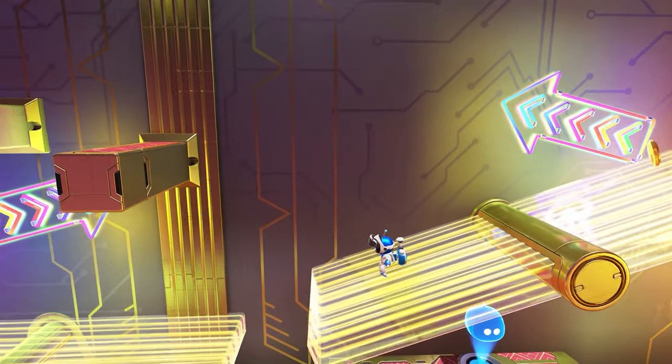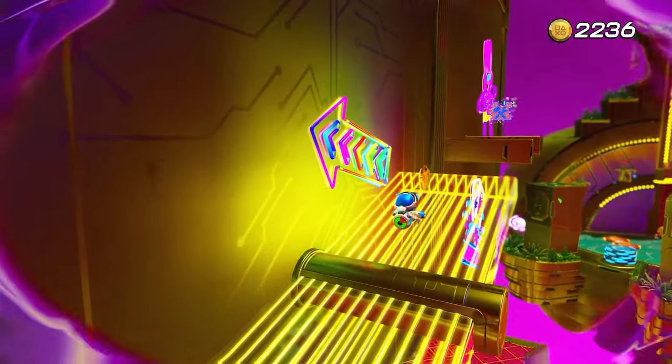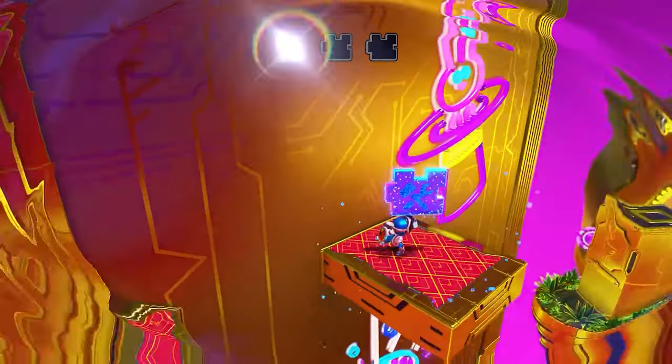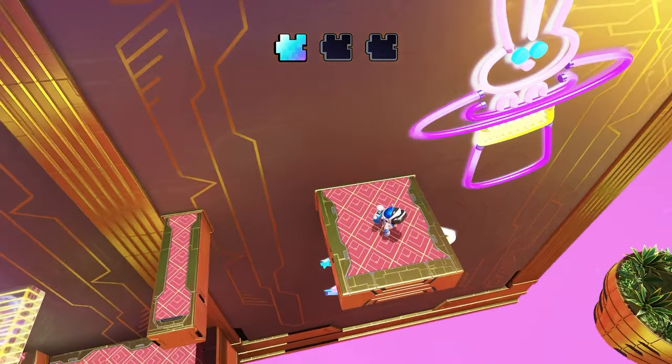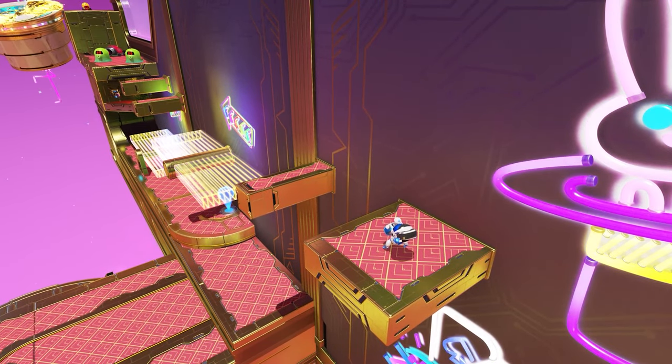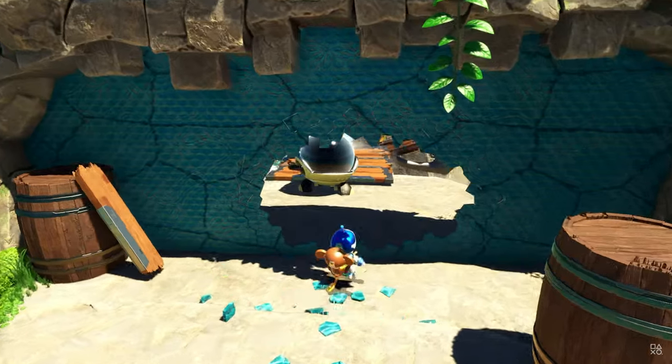It doesn't take long when playing this game to see that Astro Bot passes this first test. The game mechanics are simple — you have three basic moves: jump, attack, and running. Yes, you can hover by holding X and do a charge attack by holding square, but these controls are very basic and can be picked up easily by anyone.